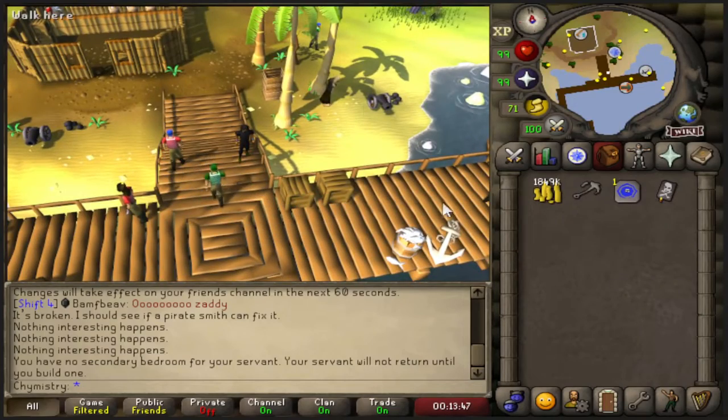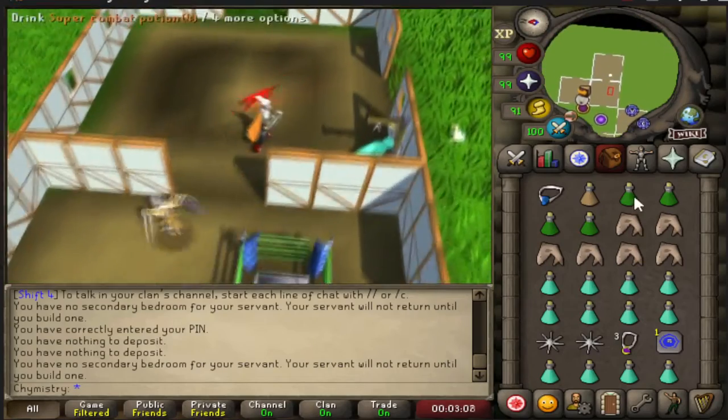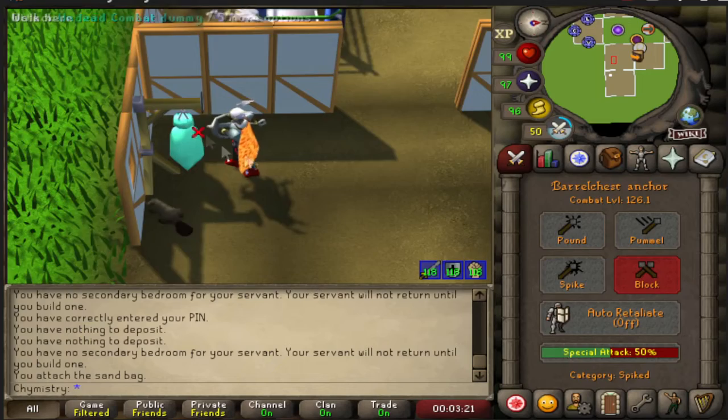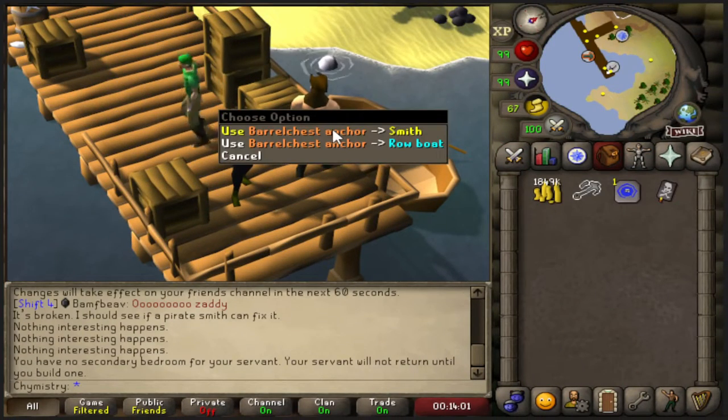It doesn't look broken, but it is actually broken in the game — because if you go into PvP and you see somebody smack you with it, they're definitely going to hit you for about 47,000 damage. Anyway, you don't have to use your Book of Piracy on demand — go ahead and use your anchor on the smith.